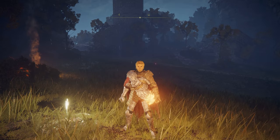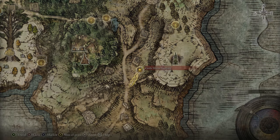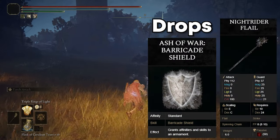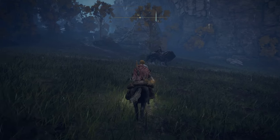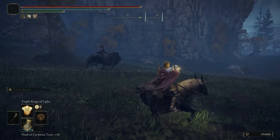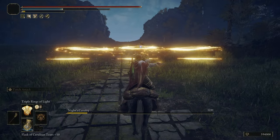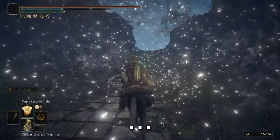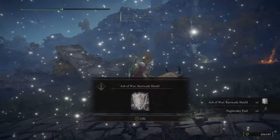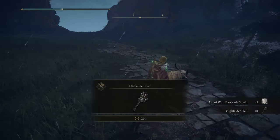The first Knight's Cavalry I'm going to show you is down here on the Weeping Peninsula at the Castle Mourne Rampart Grace. Just make it Nightfall and then head over to the Knight's Cavalry right here — they just pace up and down the road so you pretty much can't miss them. Once he's dead, he will drop the Ash of War Barricade Shield and the Nightrider Flail.